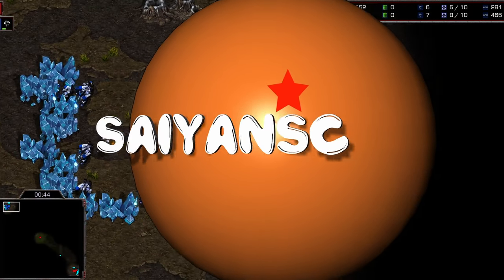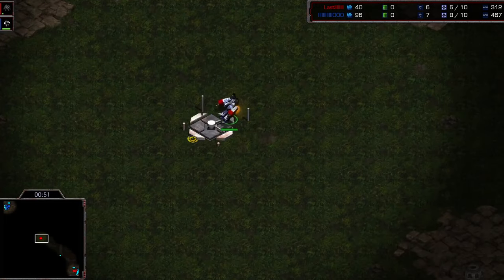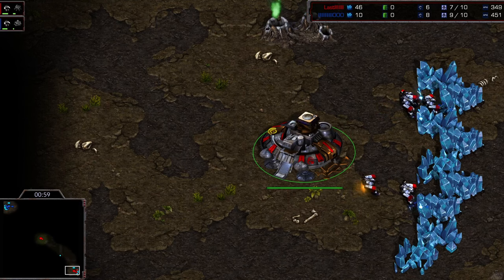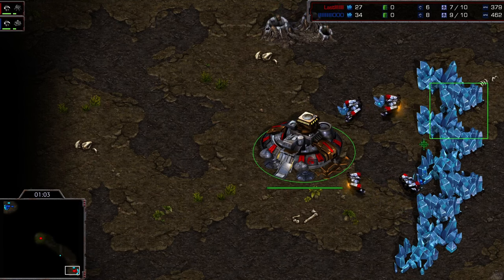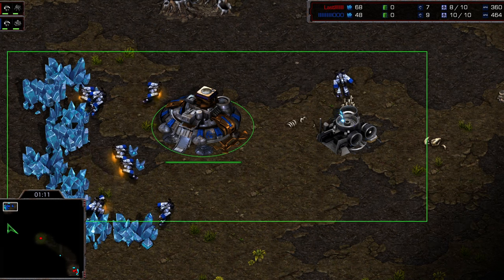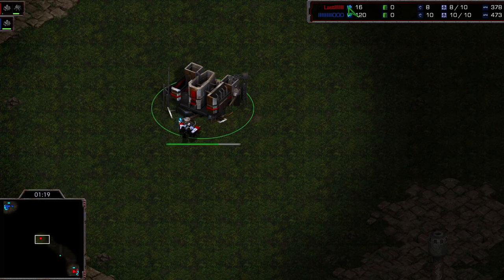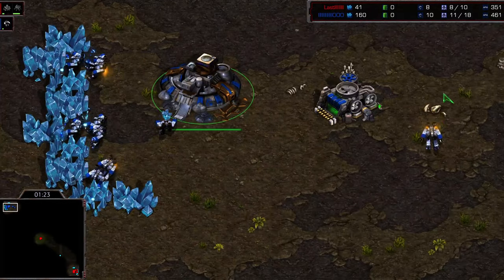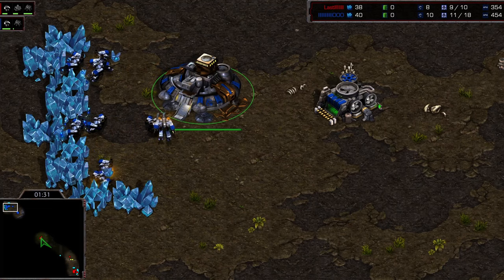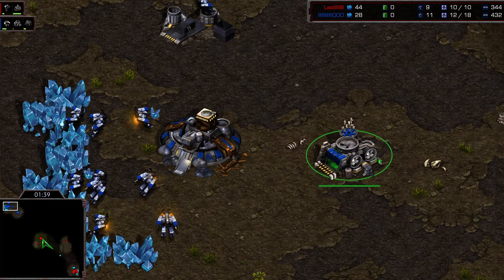Welcome back to another Brood War ladder cast. We've been receiving quite a few messages about wanting to see some mirror matchups, so I was on the lookout and I saw this one come through — Rush versus Royal. Should be a good match. Rush is in the top left-hand corner, Royal is down in the bottom right. Just a couple of barcodes on the ladder and they are mirrored, pretty tough to keep those two straight.